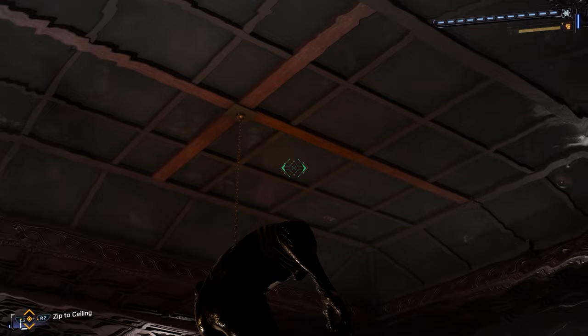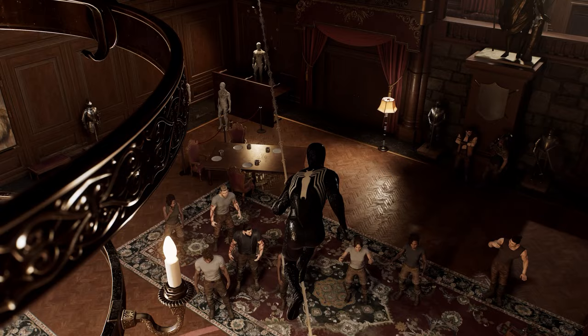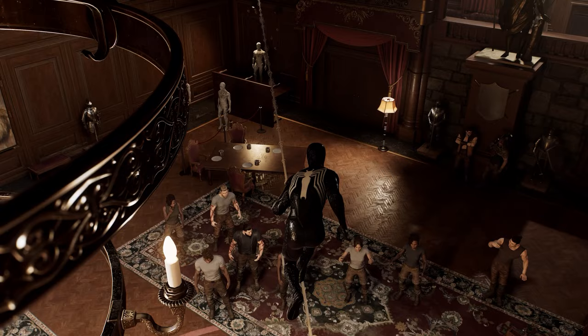Now, if you're looking around the room and you've constantly got this icon here where you can't create a webline, it's just a buggy mission. I was here for like 10 minutes trying to figure it out. If this happens to you, just open up the pause menu and go to restart the last checkpoint — it will take you like 10 seconds back.